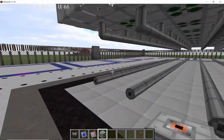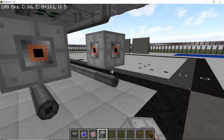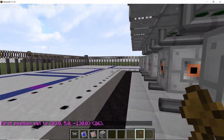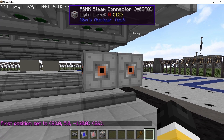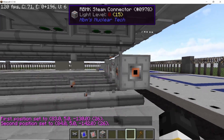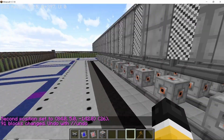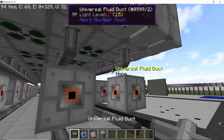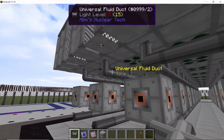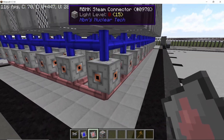For the steam connectors, stack by 13 times. Place down a temporary block, make it the second selection, remove the temporary block, then stack by 13 — that links all the steam connectors in proper place. Finally connect all of the pipes in the middle: the top connection is water and the bottom is ultra dense steam.